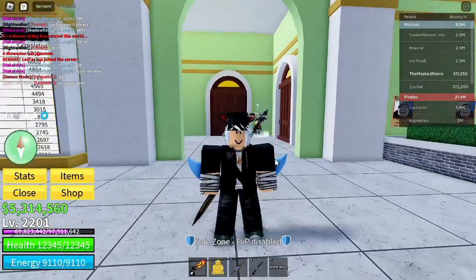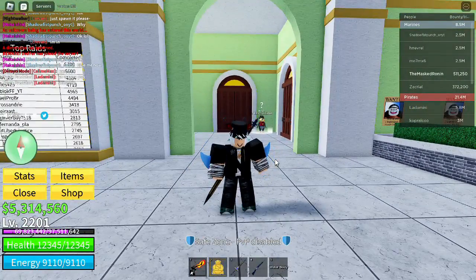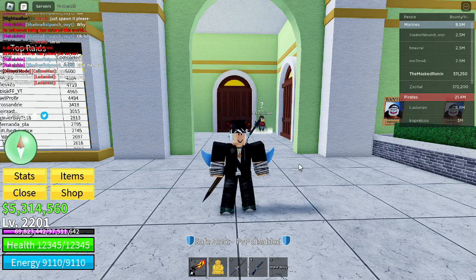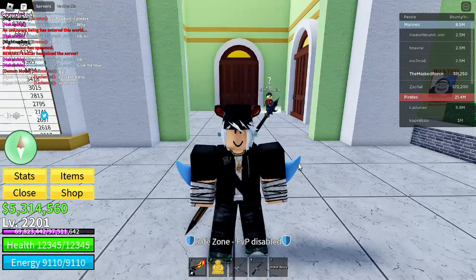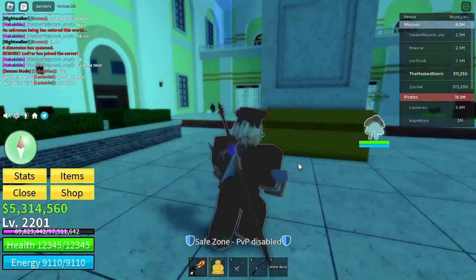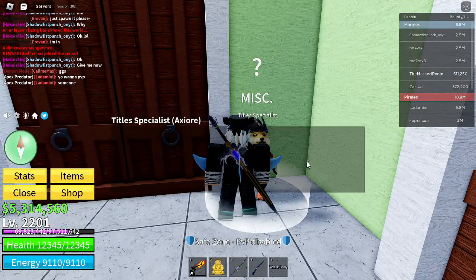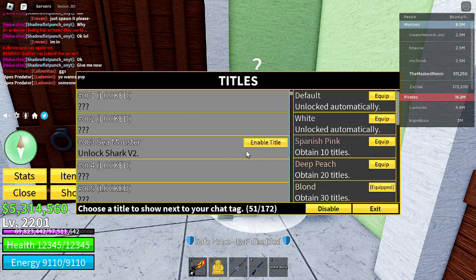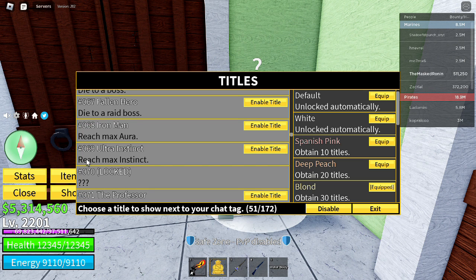In order to unlock version 2, you first need to get your Instinct to maximum. You have to get maximum experience, which is 5,000 experience — basically just dodge 5,000 things with Instinct. You'll know when you have it because you'll get title number 69, 'Ultra Instinct.'